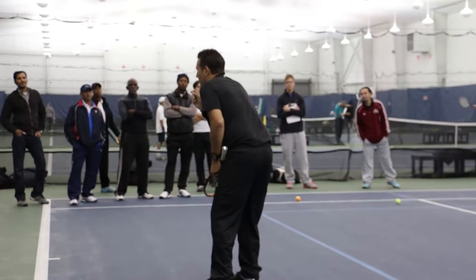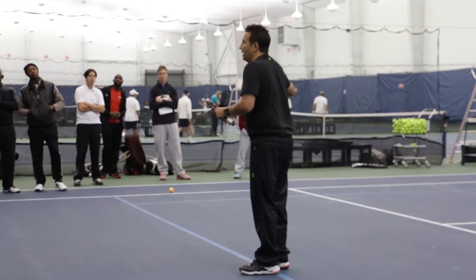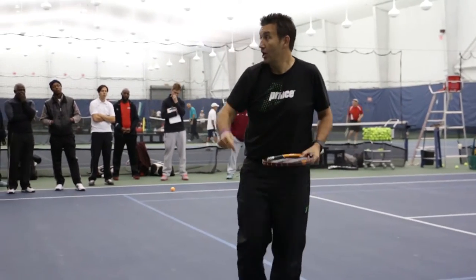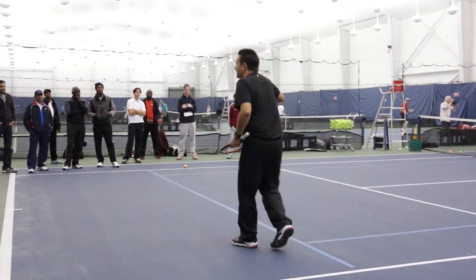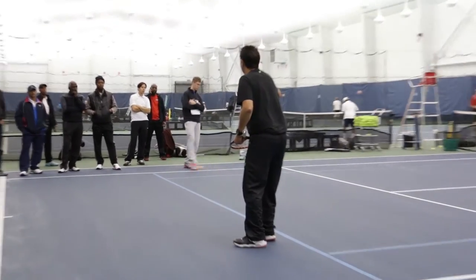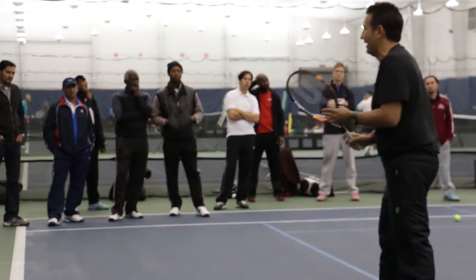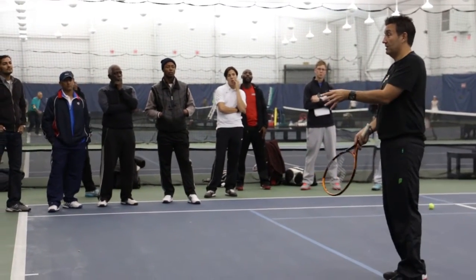So what's happened? In the last drill he was trying to get me off the court. On this drill, is he trying to get me off the court? Yes. So nothing's changed there, but what has changed? I'm actually trying to send the ball to the center so he doesn't have so many angles. I'm struggling with my little racket. In other words, in green there's a defensive element to this as well.